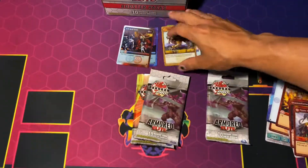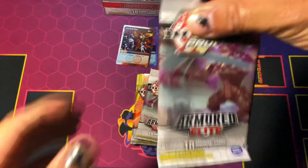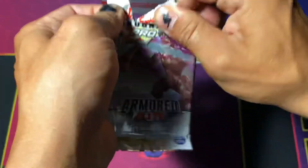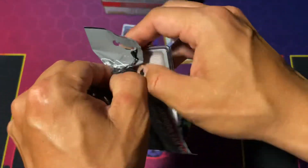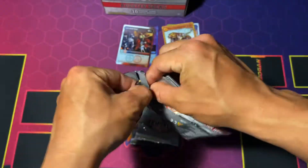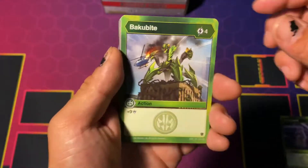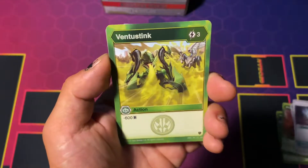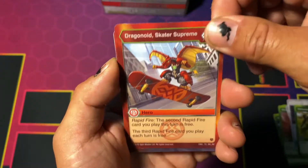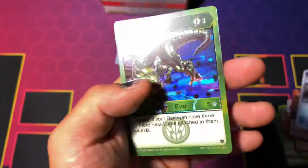Alright, third pack. Let's see — trying to get those hexes. We got Ventus Stealth, Baku Bite, Windstorm, Baku Mortar, Chaos Bracers, Ventus Stink Pile, Dragonoid Skater Supreme, Channel Flame. Our rare is Aqua Greaves and then our hex is going to be Hyper Truck.